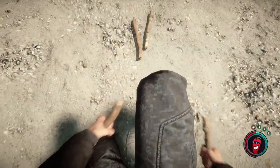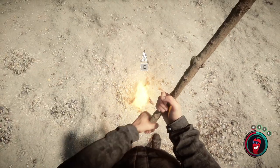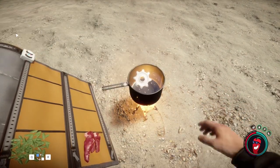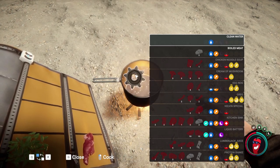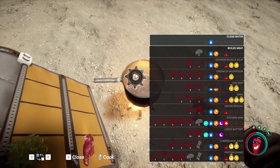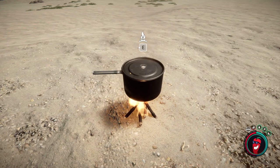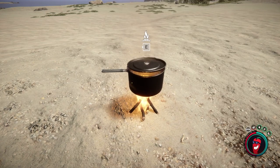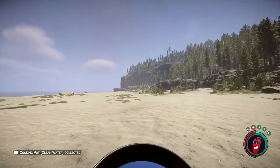To boil the water, you need a campfire. Get a campfire built and lit, and then place the cooking pot on it. Once you put it on the campfire, you will have a set of recipes of things you can make by adding different ingredients. However, if you just want to boil the water to get it clean, you just leave it alone. Sit back and watch as the water starts to boil and the lid jumps around. Just wait until the lid comes off of the pot, which will indicate that the cooking process is done, and therefore the water is now clean and safe to drink.